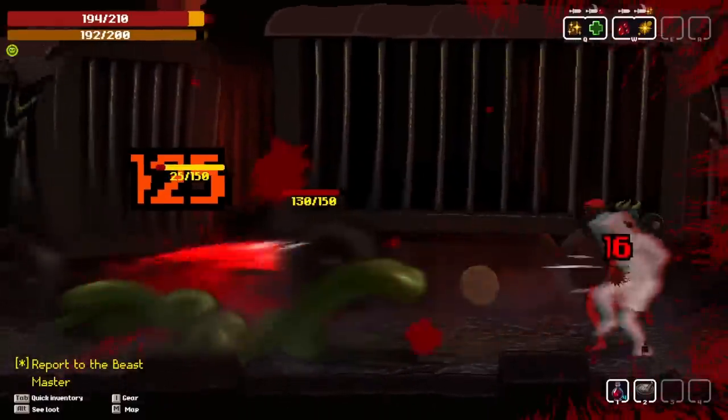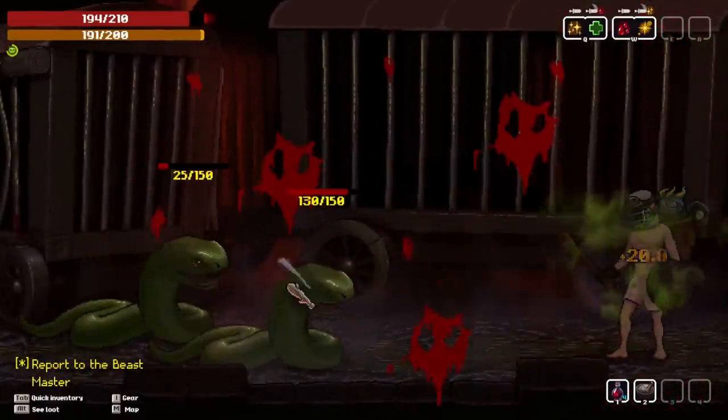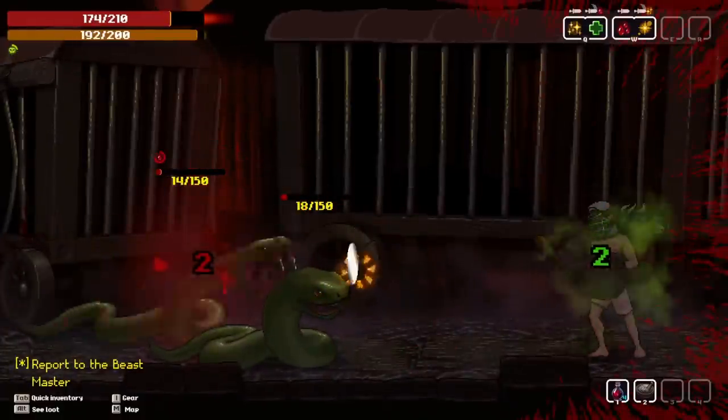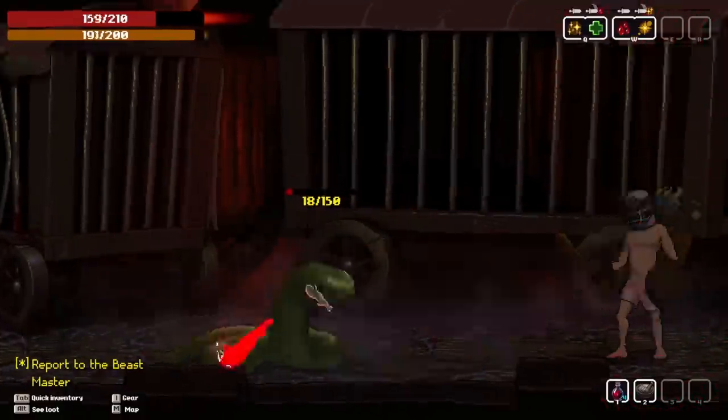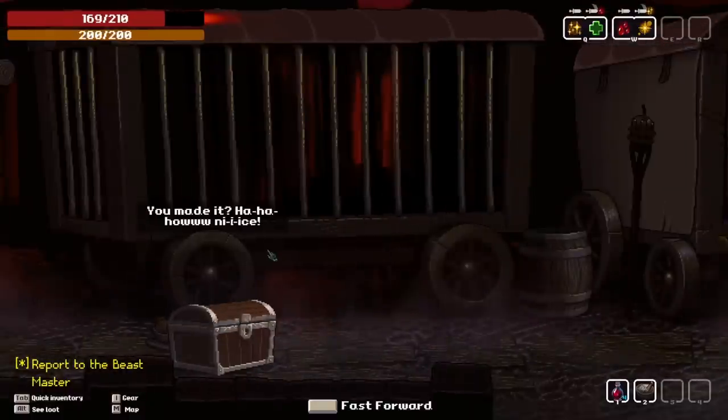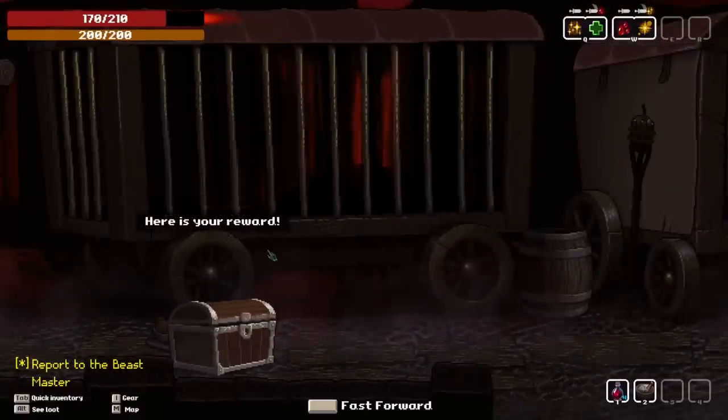Quick parry on that. Let's get some bleed stacked on you so we can take care of you. And you're sedated. And you are knocked out of town! And there's that chest again. Made it. Here's your reward.